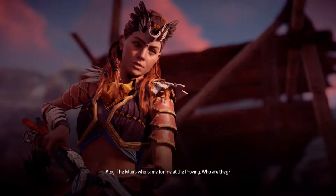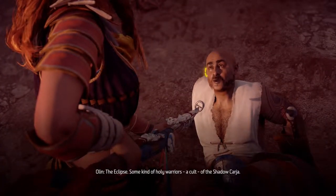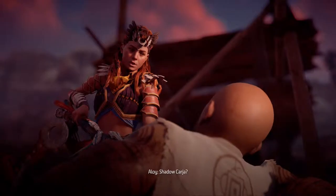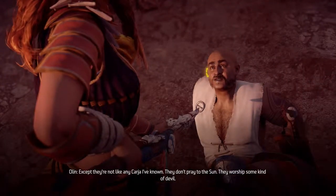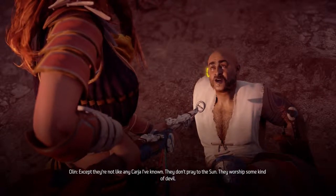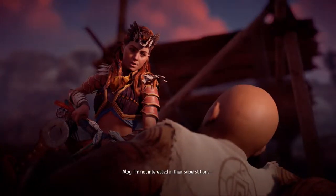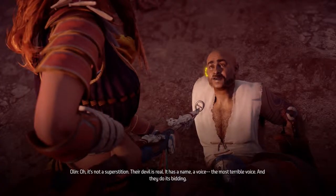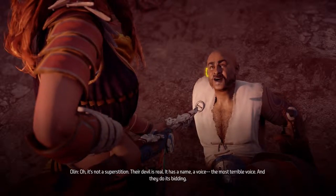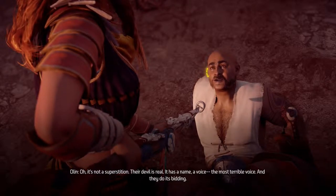'The killers who came for me at The Proving — who are they?' 'The Eclipse. Some kind of holy warriors. A cult of the Shadow Carja.' 'Shadow Carja?' 'Except they're not like any Carja I've known. They don't pray to the Sun — they worship some kind of devil.' 'I'm not interested in their superstitions.' 'Oh, it's not a superstition. Their devil is real. It has a name, a voice. The most terrible voice. And they do its bidding.'